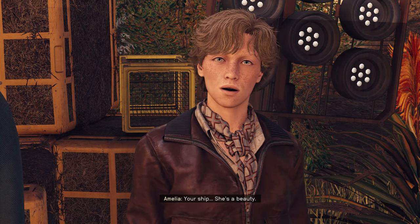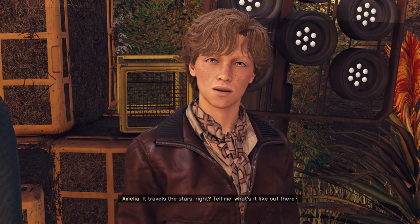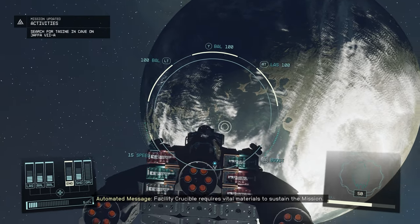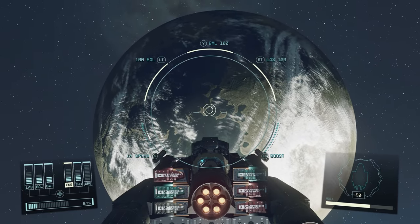Your ship? She's a beauty. It travels the stars, right? Tell me, what's it like out there? The emergency request: Facility Crucible requires vital materials to sustain the mission. Transmitting coordinates on Correcties 3. End of message.